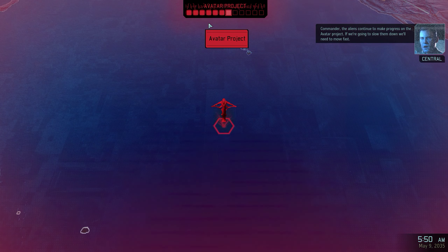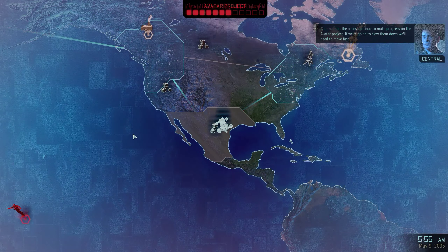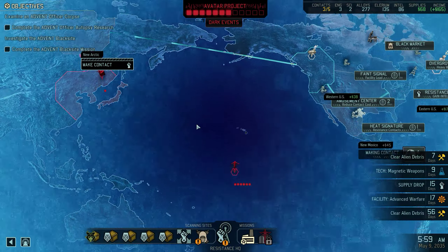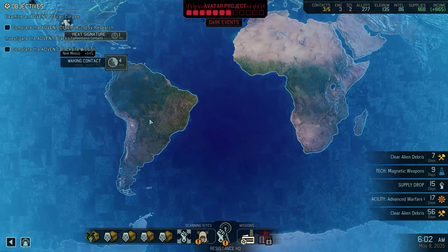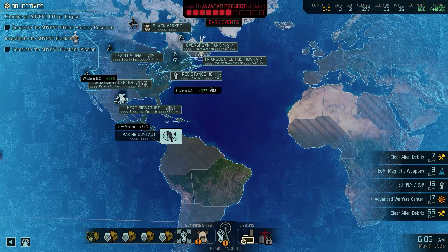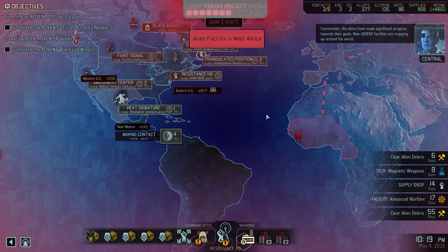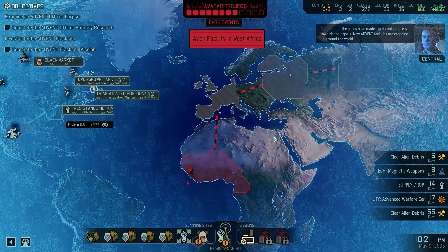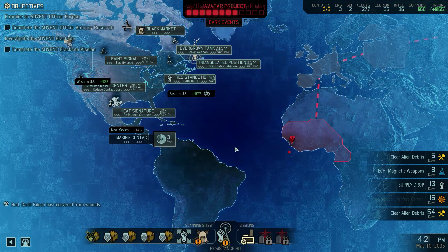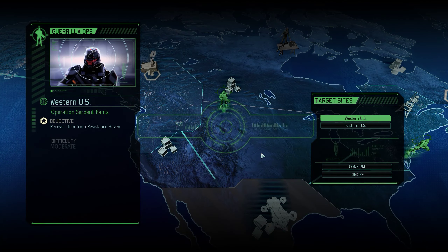Commander, the aliens continue to make progress on the Avatar project. If we're going to slow them down, we'll need to move fast. There is not a conveniently located facility just yet, but we do have a facility lead there if we desperately need one. The aliens have made significant progress — new Advent facilities are cropping up around the world. This is a problem.